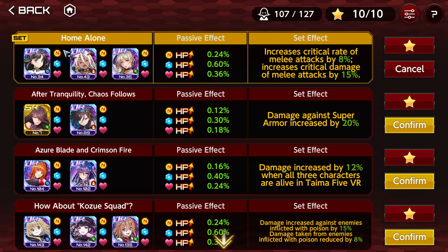Now, to the effects. I'm going to synthesize this because many of the effects are variations of other effects just from the opposite end of the spectrum. If it's melee, then we have the other one that is critical or ranged. If we have a damage increase on a certain number, maybe we have the same but for damage reduction. First of all, Home Alone. Home Alone is one of the best effects in the game — increases critical rate of melee attacks by 8% and increases critical damage of melee attacks by 15%. Super good.